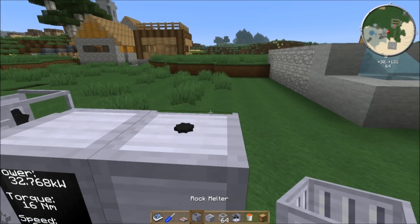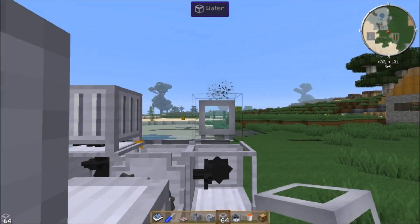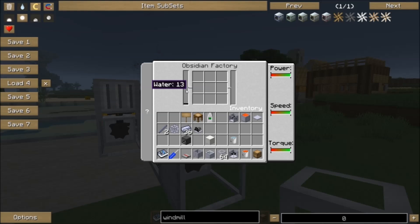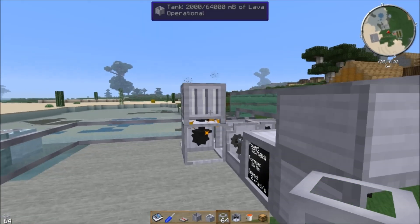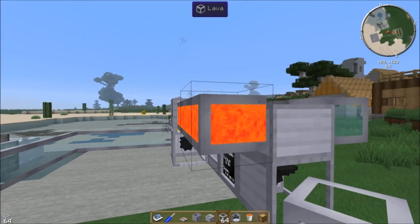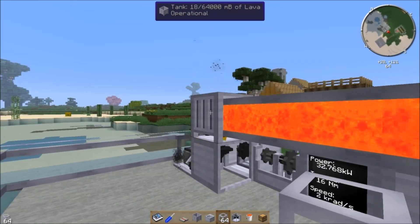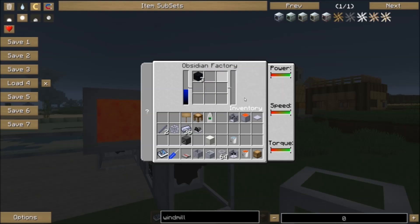Pop the obsidian factory on here. Now the obsidian factory has this GUI — you don't actually put anything in here; this is the output for the obsidian. This thing can hold nine stacks of obsidian in its internal inventory. You can see we have enough power, speed, and torque on here. We need to give it a supply of water and a supply of lava. So we are filling it with water — it's got quite the internal storage on it. Then we can pump the lava in here and the obsidian factory will turn that into obsidian. It takes about 1000 millibuckets of lava to create one obsidian. One reservoir's worth of lava will produce 64 obsidian.